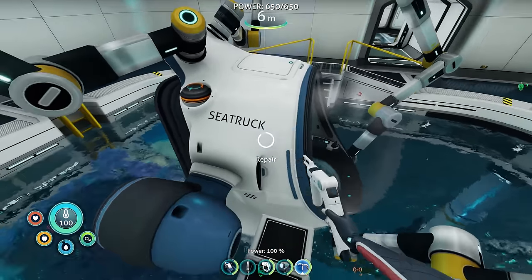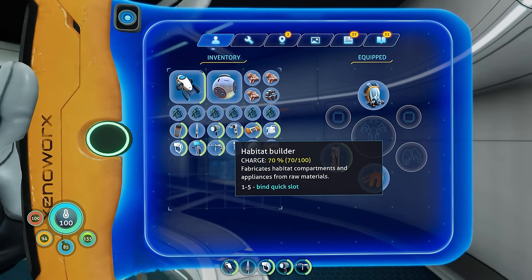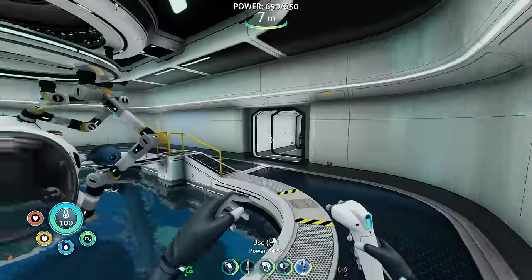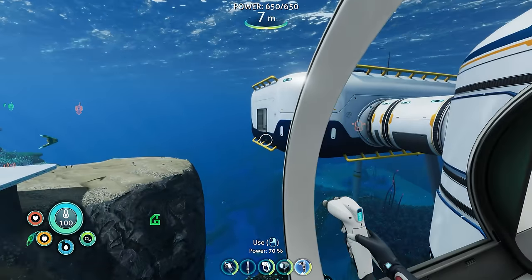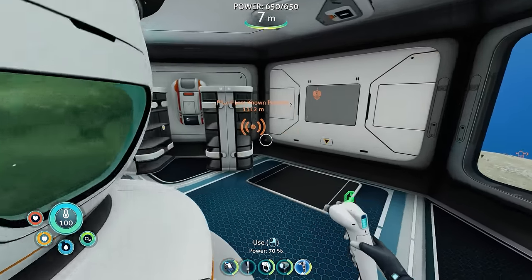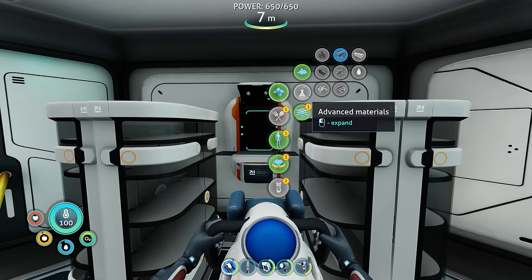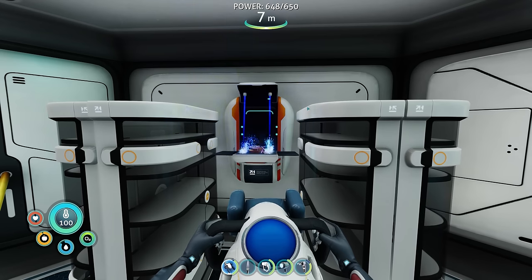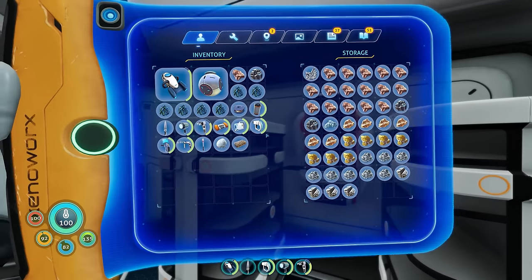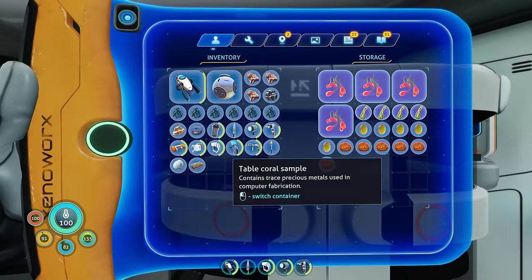I hit the wrong button — the 'go inside the sea truck' button instead of repair. Let me use the repair gun... good as new! Now let me place the vehicle upgrade console. It needs a computer chip and copper wire — super cheap. I want to place it without blocking the hallway. I might add a big room right there connected by a hallway.